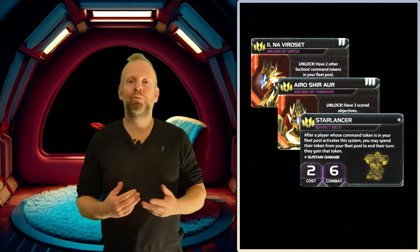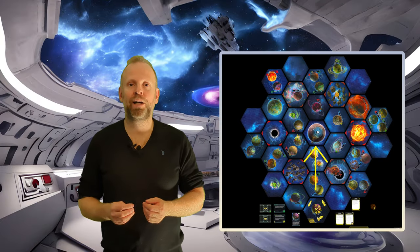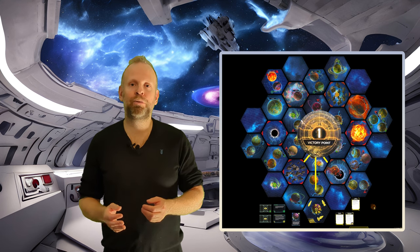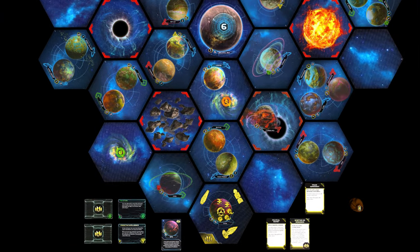I will come back to our commander, hero and mechs right after we have taken a look at how the first round can go with the trade strategy card. With a little bit of luck, we can gain control of Megatol Rex in the very first round and score our first victory point. There are a few prerequisites that need to be in place, but it's not entirely unlikely that we can pull this off.